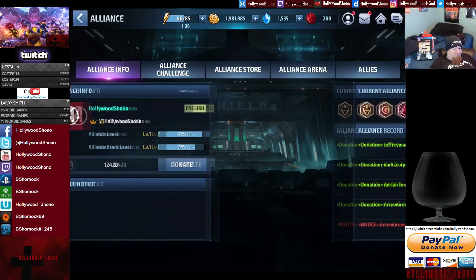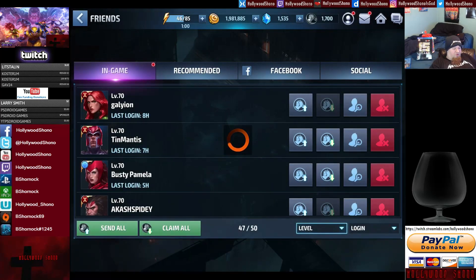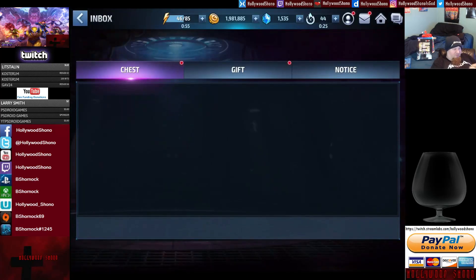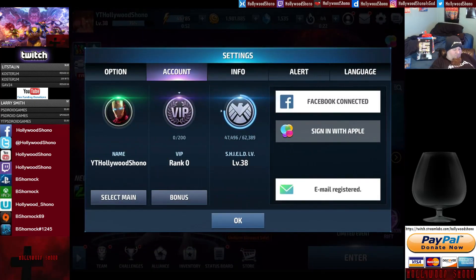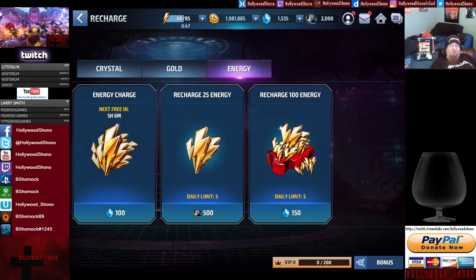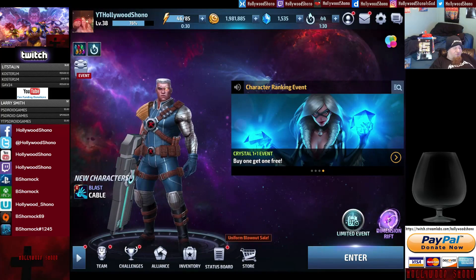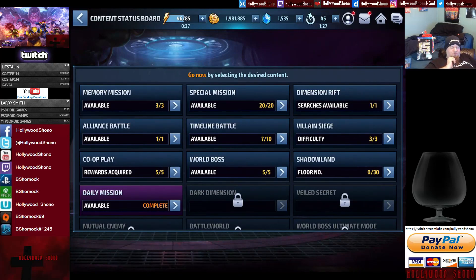Within the in-game store you can also claim assemble points, which are used for various things. When you get assemble points, go to Recharge Energy — you can spend them to get free energy up to 3 times a day, so 75 energy a day from assemble points. With an active friends list, you can get that really easily. Net Marble is really good about giving you more energy. Best thing I can suggest: use the status board and try to do as much as you can. Villain Siege is really good for that.